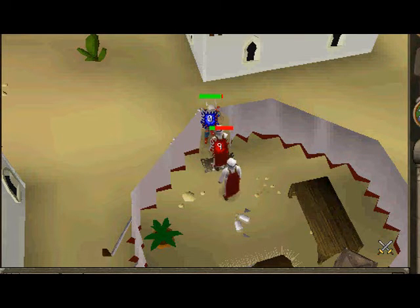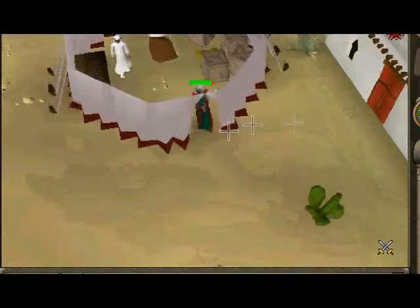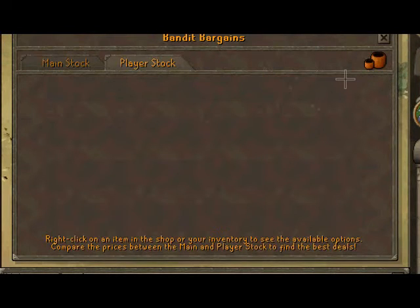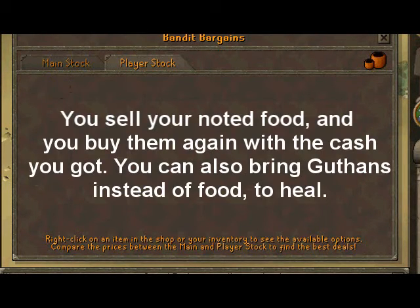I'll show you guys right now how to buy and sell your food. Let's say I run out of food — you won't go all the way back to Shantai Pass just to get another load. So you come here to the general store in the center. Sell your tuna, then buy them back with the cash you brought, and go back to your spot.